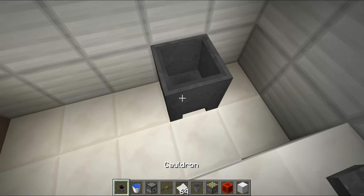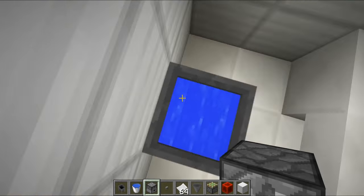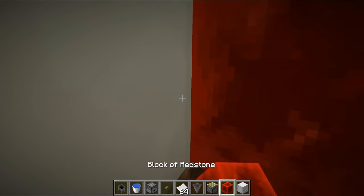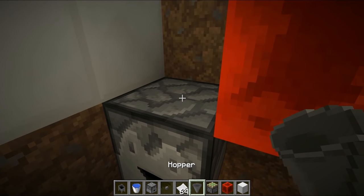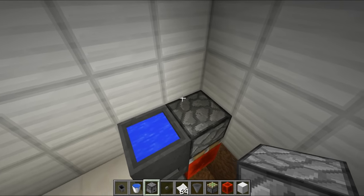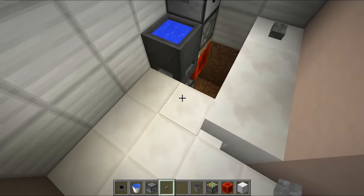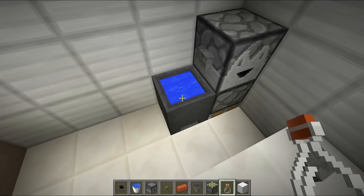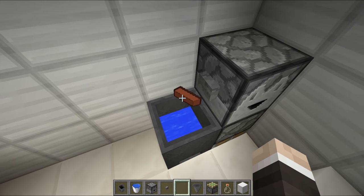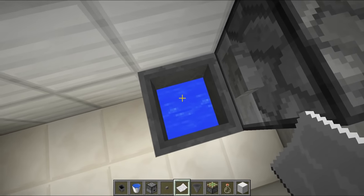I've just thought of a new way to create an automatic toilet flushing system. We place a cauldron as the loo, a sticky piston facing downwards with a redstone block on its face, and a hopper at the bottom running into a dropper to automatically dispense waste. Up top, another dropper filled with toilet paper. Hit the button and it's both an automatic flusher and toilet paper dispenser. It works wonderfully — it's my new favorite redstone contraption.